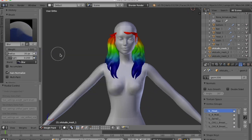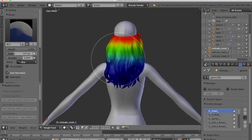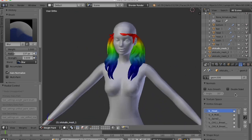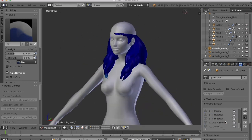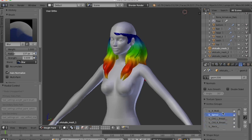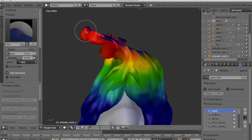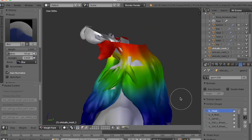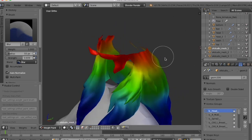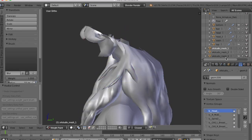One thing I forgot to mention: after making the hat cuts, you need to re-weight paint the edges to the hat because it loses its weight paint for some reason. I'm also blurring the edges of the weight transfer I did earlier with a blur brush — so the hair moves more smoothly and less blocky in game. You can change the brush size by pressing F and moving your mouse to adjust the radius.